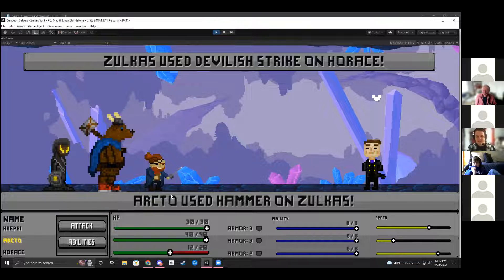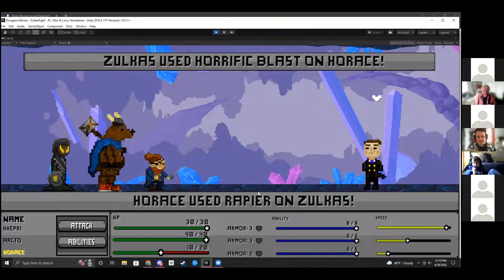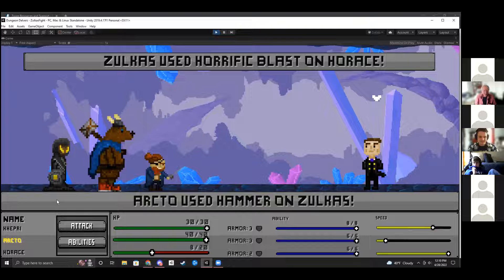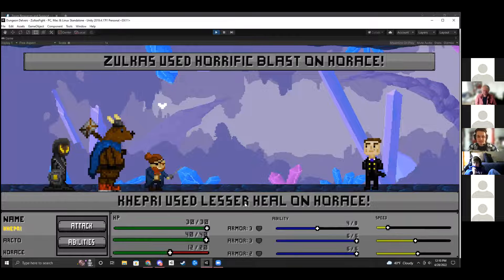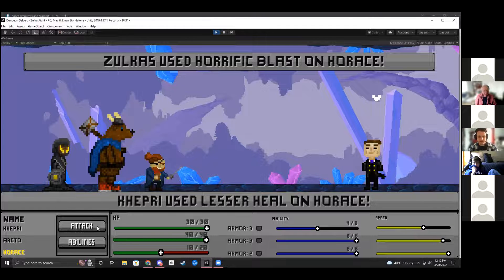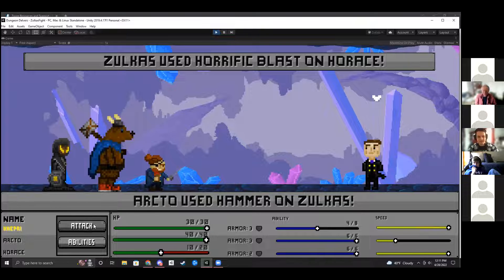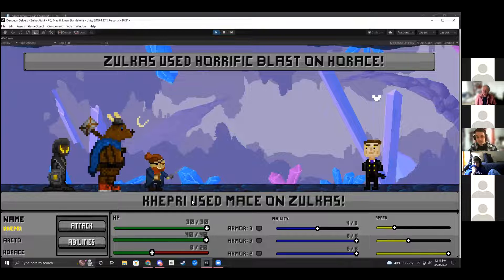I'm hoping to add new mechanics this summer — like a shop. The enemies target randomly. They're picking on Horus, who's actually the weakest. A good strategy is focusing on keeping him alive because he attacks fastest, so you want to use him for damage output and use the other characters to support him with healing or increasing his armor. If I kill the boss, I get a win screen. There are still little bugs throughout.